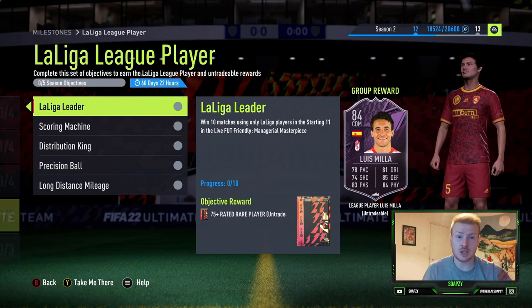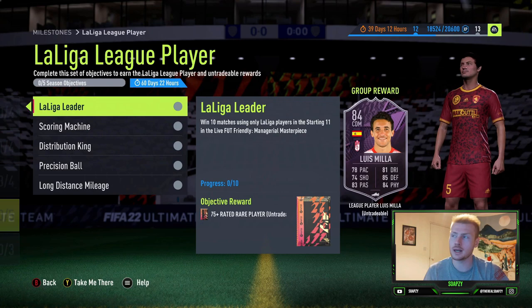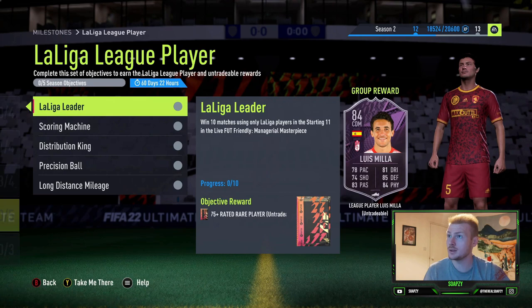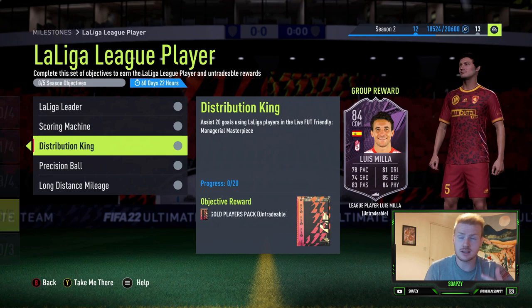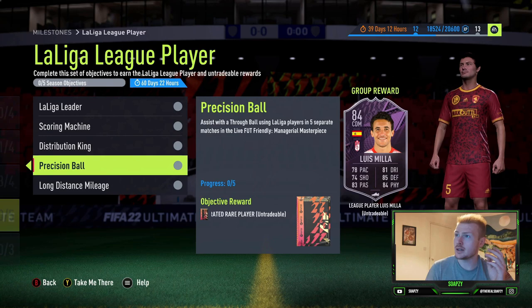Let's have a look at some of the objectives first before we jump straight into a team that you can use and the players I would suggest. The minimum it's going to take is 10 games because you need to win 10 matches using only La Liga players. It's all in managerial masterpiece mode, the same as Reece Oxford. You score 30 goals and assist 20, so that should come easily. Pretty much you should get that done within 10, maybe 15 games, though for some people it may take 20.